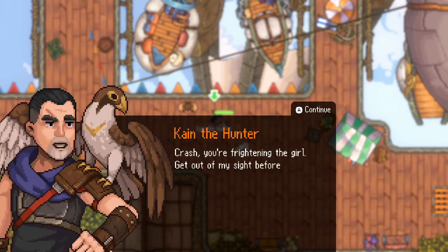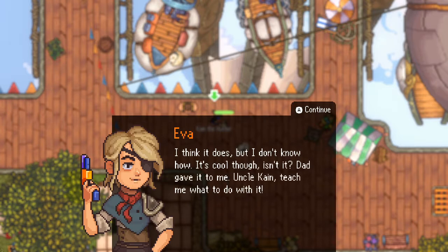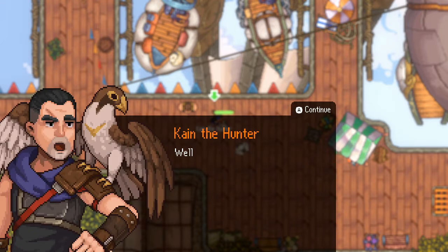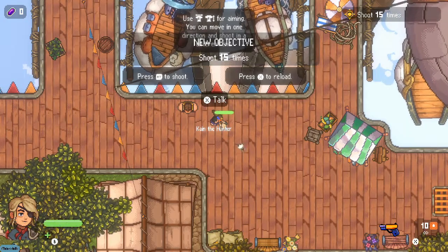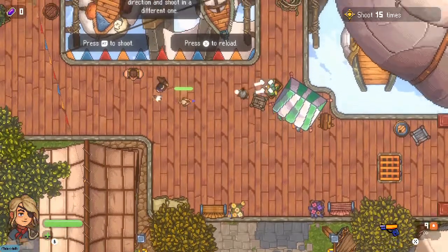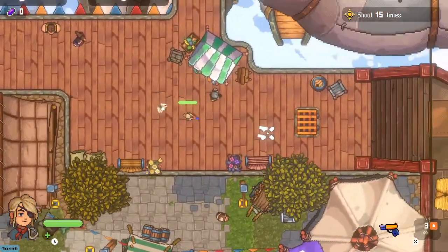Cain tells the rude soldier to get out of his sight. He asks Eva about her pistol and offers to teach her to use it. She explains her dad gave it to her and asks Uncle Cain to teach her. He gives instructions: just take aim, pull the trigger smoothly. New objective: use left stick to aim, RT to shoot. Eva fires fifteen times at targets, getting smooth hit sounds.